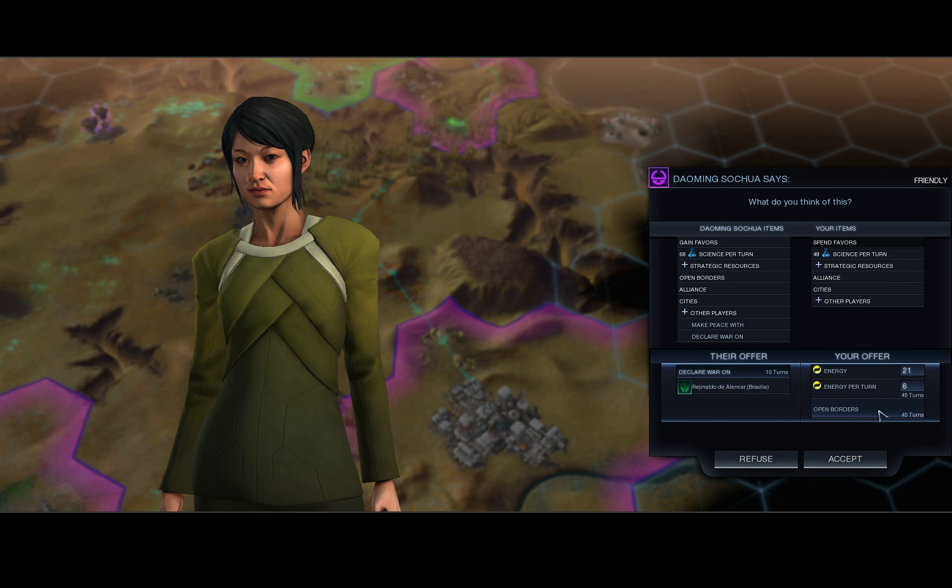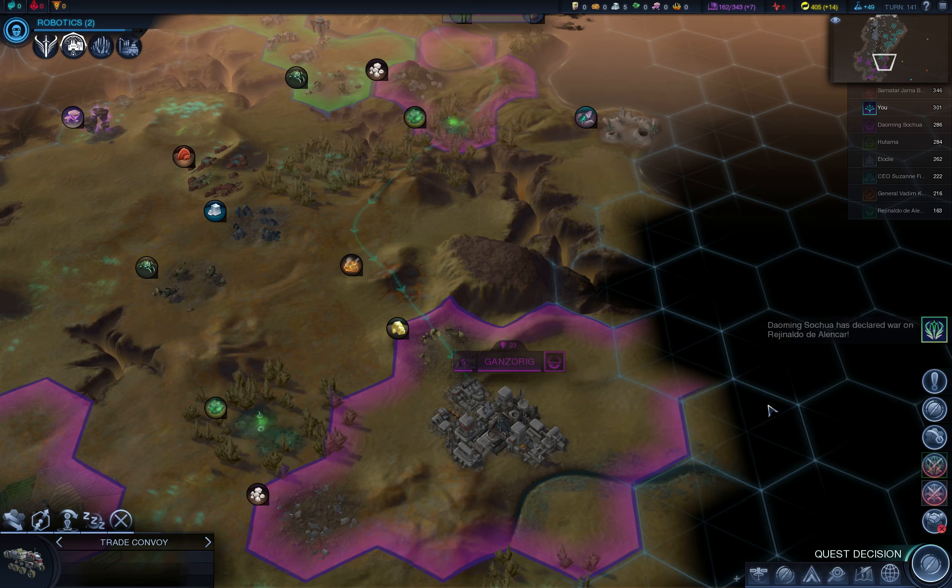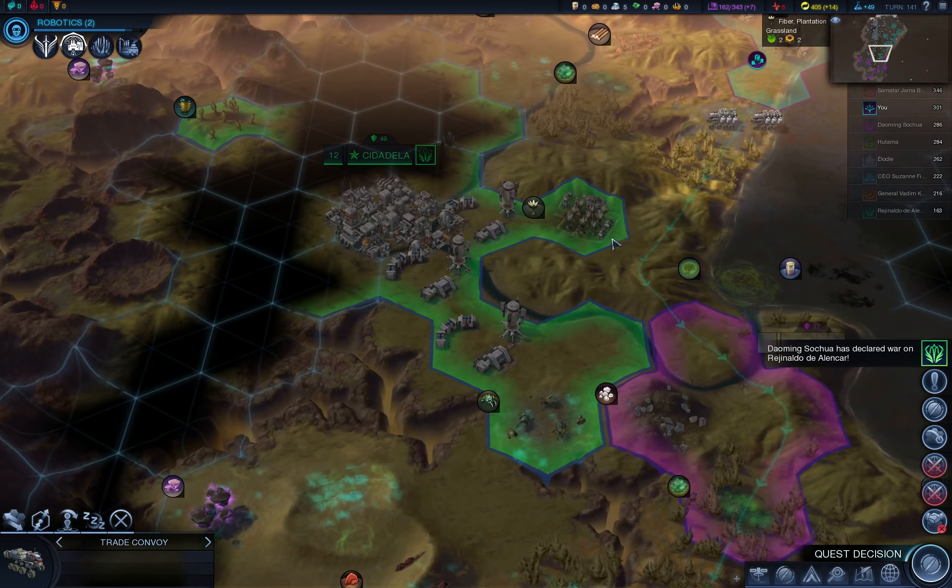Six energy per turn. Can I give you open borders? Do I even care about open borders with you? Yeah, I don't mind units walking through my territory, so I think I am willing to pay this. Six energy per turn — that's quite a lot. But I can't afford to be alone in two wars. Okay, try to keep Brasilia busy.